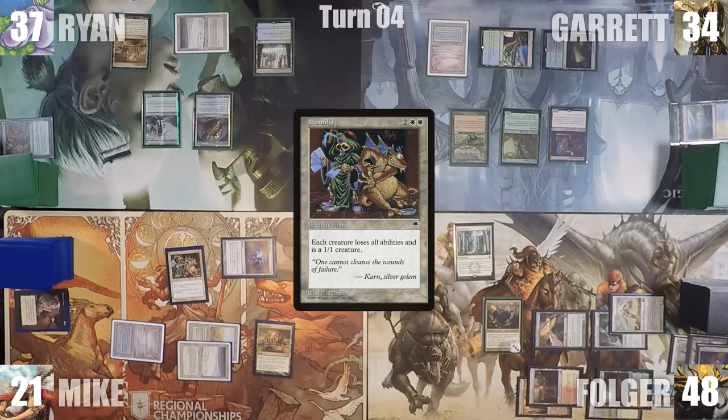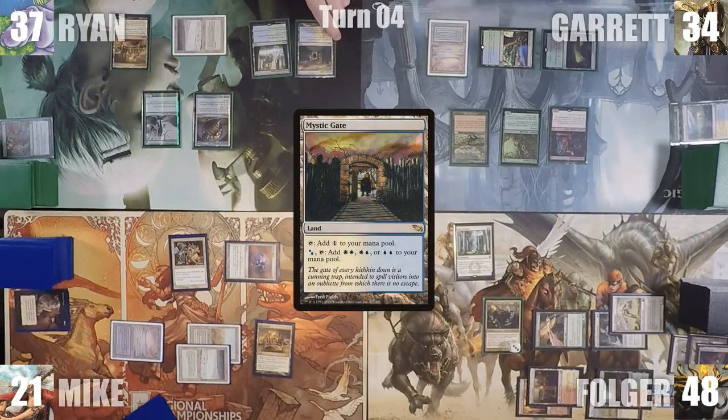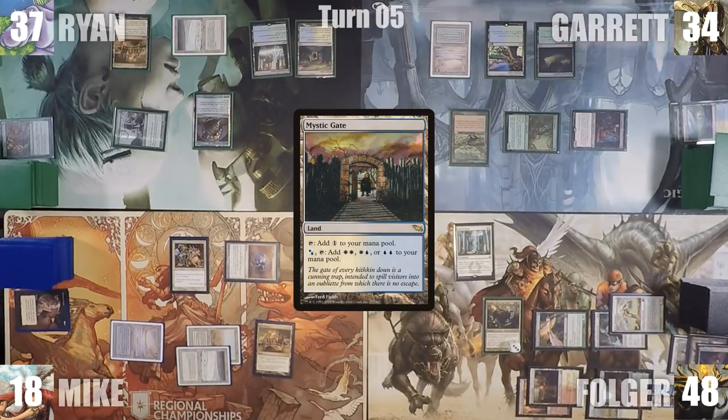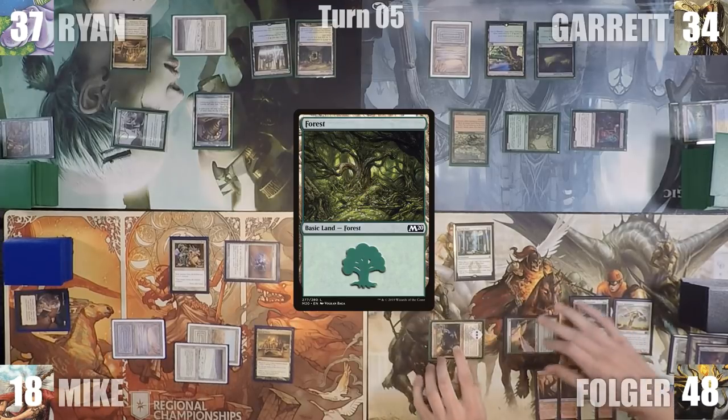During his upkeep, Ryan spins his top to look at the top 3. He plays a Mystic Gate for turn, and since sometimes the best permanent removal is player removal, Ryan attacks Mike for 1 and ships the turn to Garrett. Garrett jumps on the bandwagon of player removal and attacks Mike for 2, does nothing else, and passes.